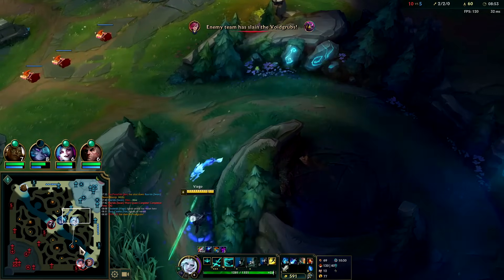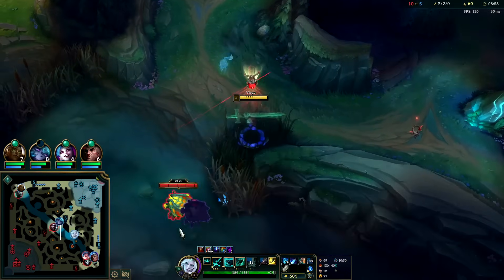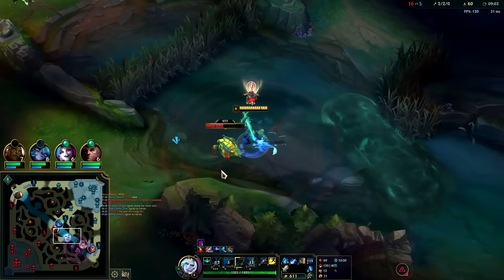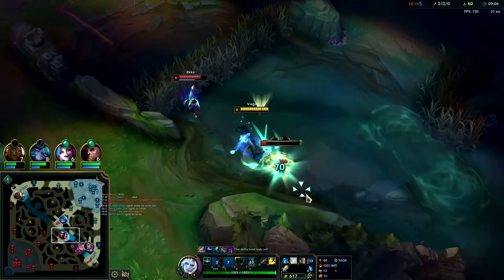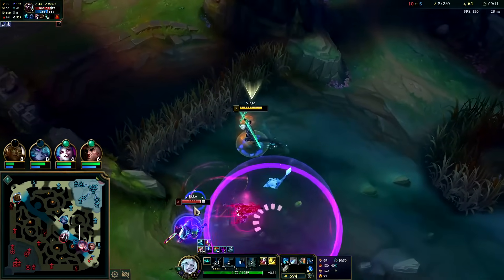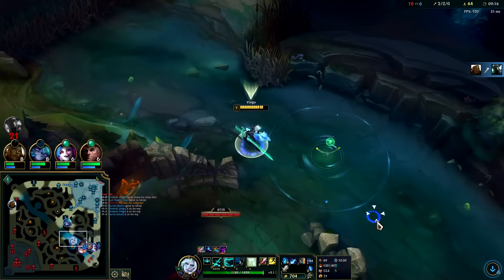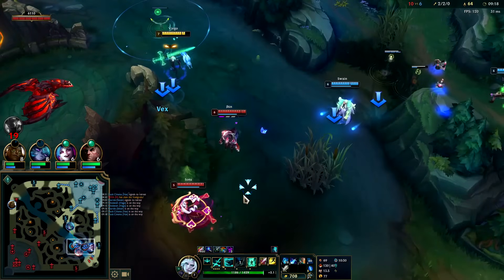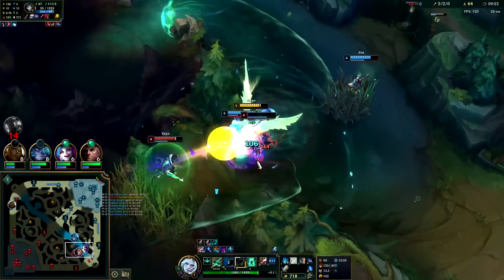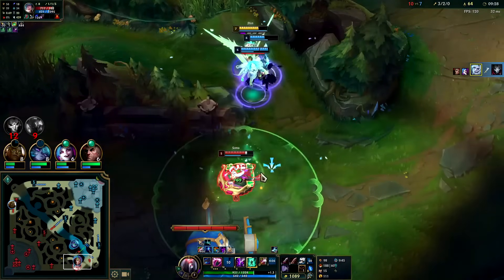Scuttle could be up. She just finished the last Void Grub - when you take the last one it says so, so we know she's on that side of the map. Safe to step out here even though we don't have bot priority. Vi is not going to be here. Flash down, auto, Q, put the E on the wall. Missed my snare - shoot.